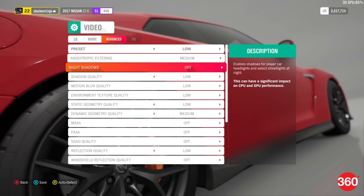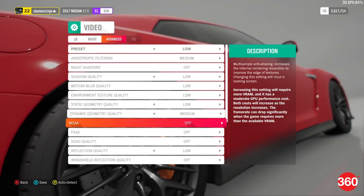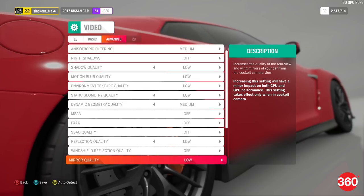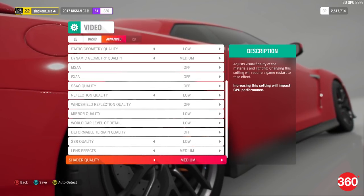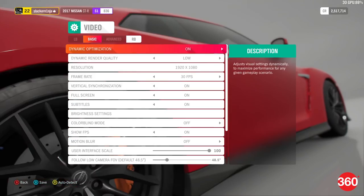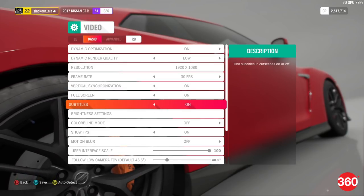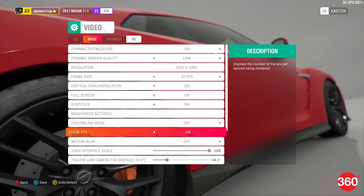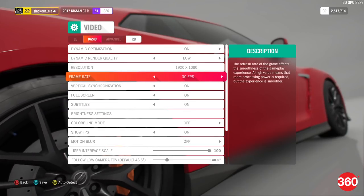Switching off dynamic optimization grays out dynamic render quality, while keeping it on won't let you access the game's advanced settings, such as the level of detail of cars, the look of Forza Horizon 4's varied terrain, and even windshield reflections. The level of tweaking possible at a granular level is immense. You can lock the game at specific frame rates — be it 20, 30, or 60 FPS. Forza Horizon 4 detected our system to be worthy of the low preset under dynamic render quality with a 30 FPS lock.